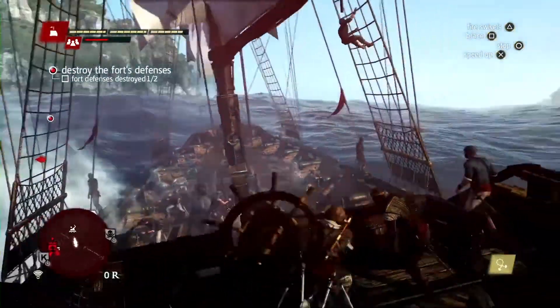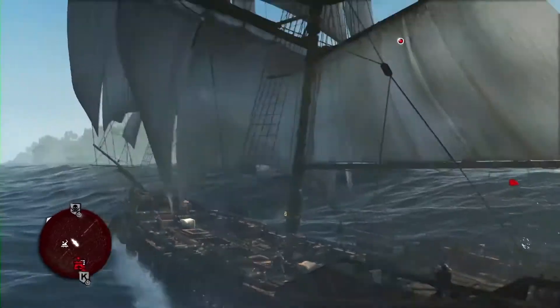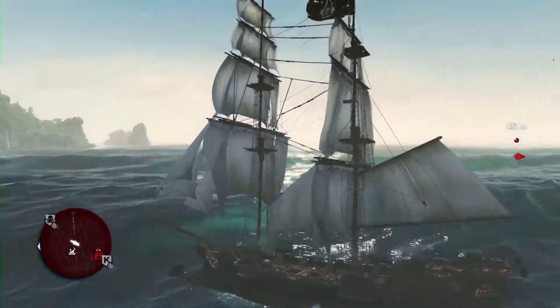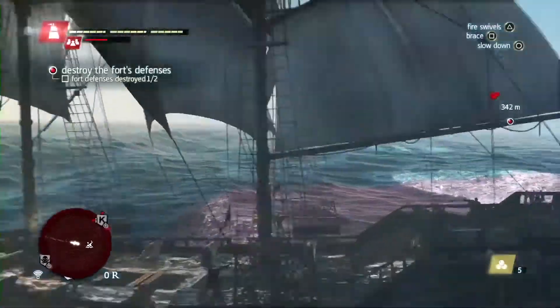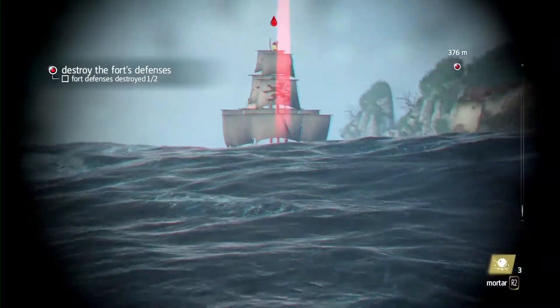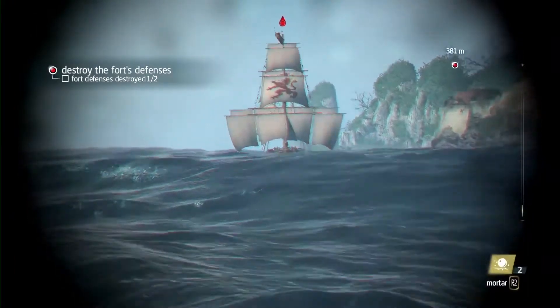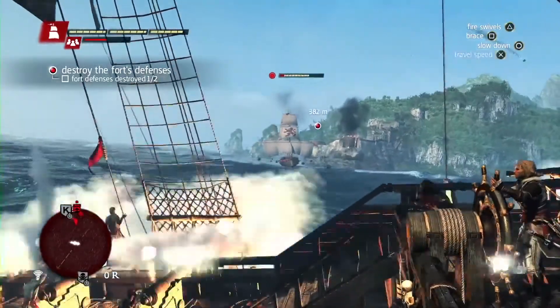We've managed to take one tower down. There is a lot happening and it can get intense. This is a naval sandbox, and in this case we chose to attack while there is a brig nearby. This could have easily happened at night or during a hurricane storm with water spouts and 30-foot waves. There could have been a bigger military presence — there is a lot of variety and many different experiences you can have in the naval.